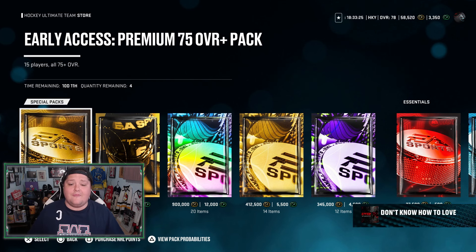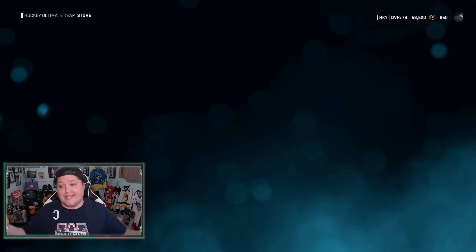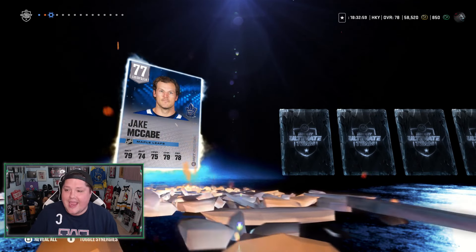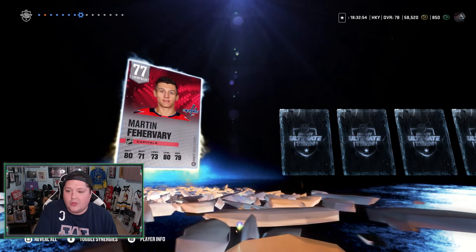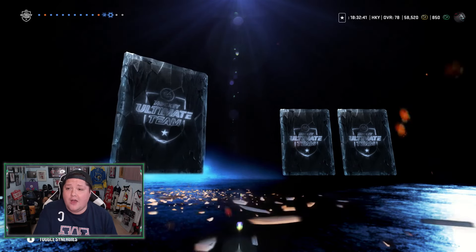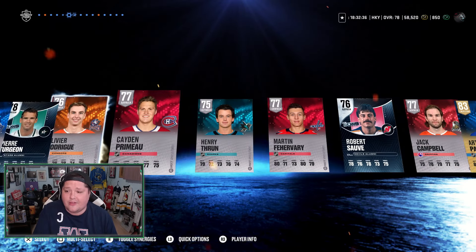We're going to do one of the early access premium 75-or-better packs. Nothing is going to top the Connor McDavid, but let's find out what we get in this 2,500-point pack. We started off with Ron Ellis. We also get Alex Barkov — holy crap. Can I just say how weird it is to be getting excited over 84s and 85s when three weeks ago I was unhappy with a 97? The cycle of hype, right? That's a nice number one center. We got Barkov and McDavid. And — Artemi Panarin! Holy crap. I am getting some sick pulls. Pre-order points are paying off here today. I am absolutely going to take Artemi Panarin and Alex Barkov in the same pack.